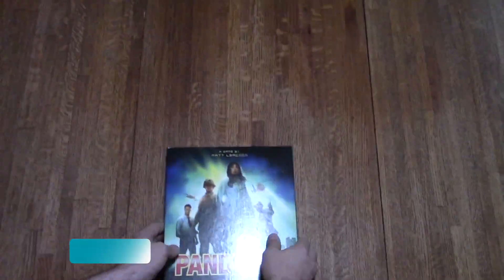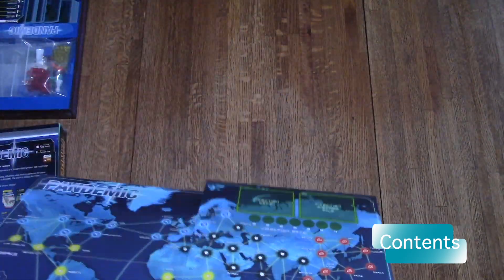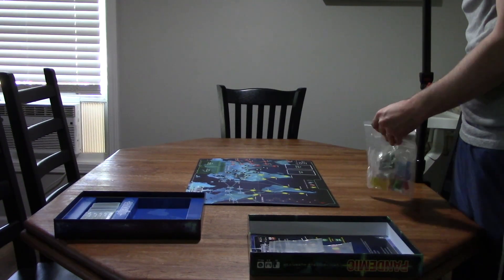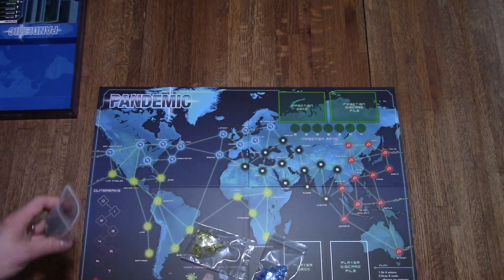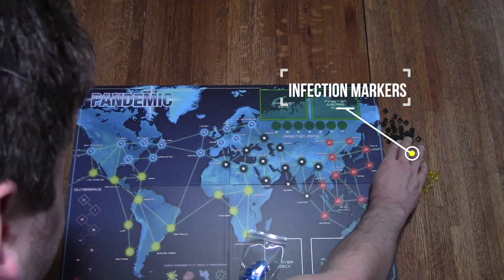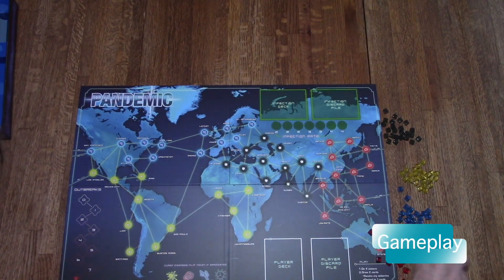With that out of the way, let's talk about Pandemic. It's a cooperative disease-fighting board game meant for two to four players. In the box you will find one world map, one instructional manual, two decks of cards — the player deck and the infection deck — four different colors to represent the four strands of the disease, six research station pawns, and seven player pawns each corresponding to character roles by color.